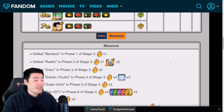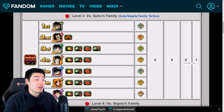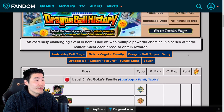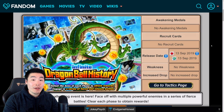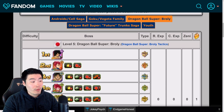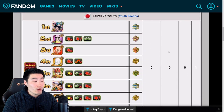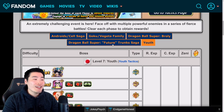A lot of stones from these two levels are going to be good for people who are saving up for the five-year anniversary, or if you're planning to summon for Super Saiyan 2 Goku and Vegeta coming up for this next celebration, you can use these stones towards that. We still have a bunch of stages coming in the future, like the one for the Dragon Ball Super Broly movie, the one for the Future Trunks saga, and the Youth one that just dropped on JP.